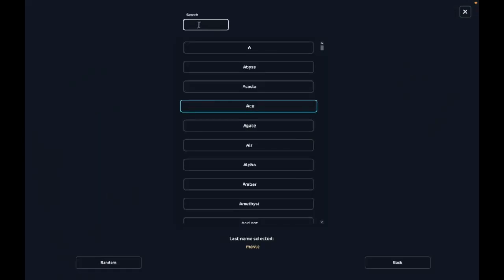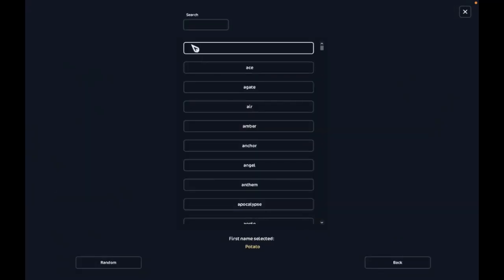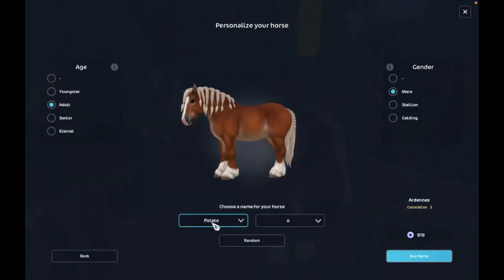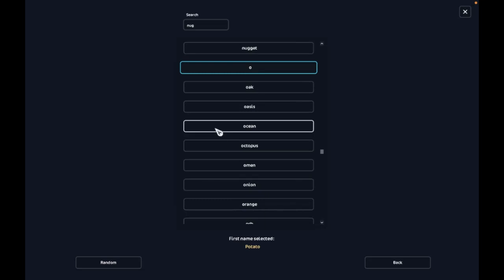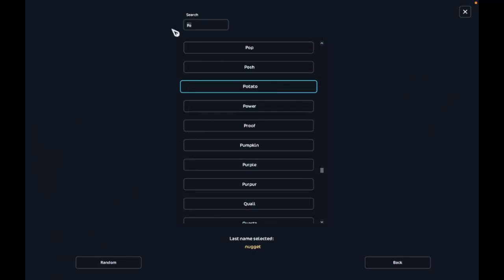It's just so cute, I can't handle it. Yeah, I'm getting this guy. First of all, she's going to be a mare. I'm going to do adult — she's going to be an adult. No Ace movie, thank you. Let's think of a name... Potato. How about nugget? Chunky nugget — that's hilarious.